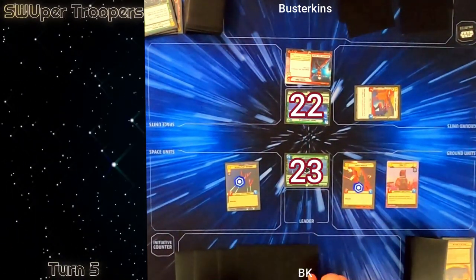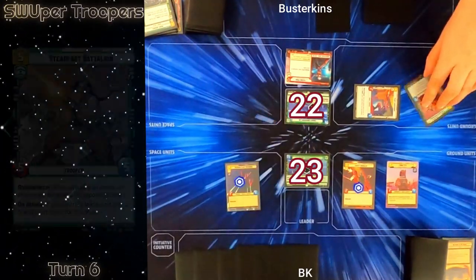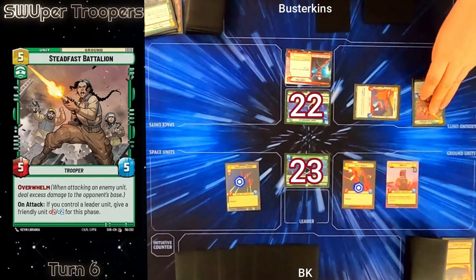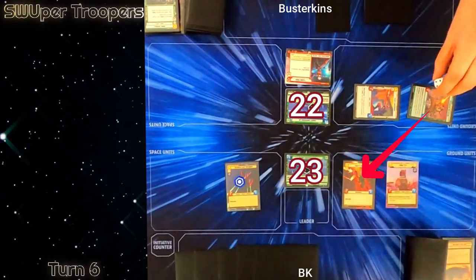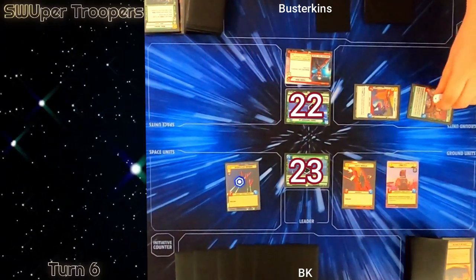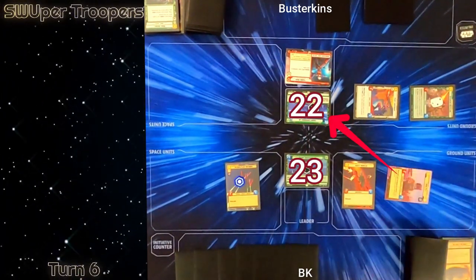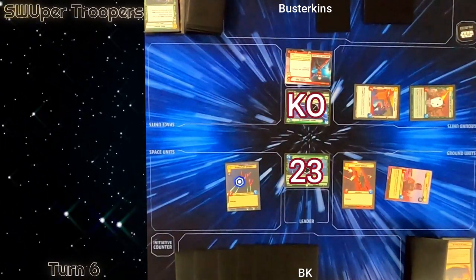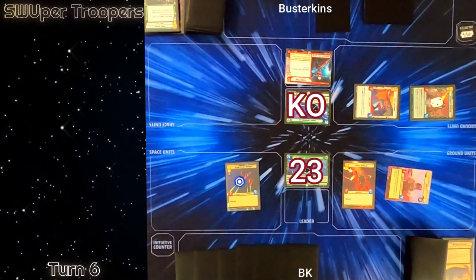We go to regroup — draw two, I resource and he does not. This game got super tight and he drew into a Steadfast Battalion, so he uses his base's epic action to ambush it out and crashes a 7-7 into my Crafty Smuggler's shield. He regretted not using his Fleet Lieutenant to attack my Crafty Smuggler the turn prior. I attack his base with Boba Fett and knock him out for the first match. Good game buddy.